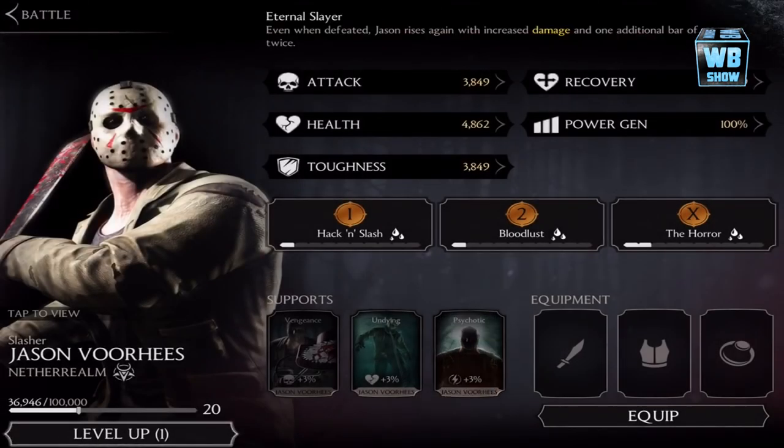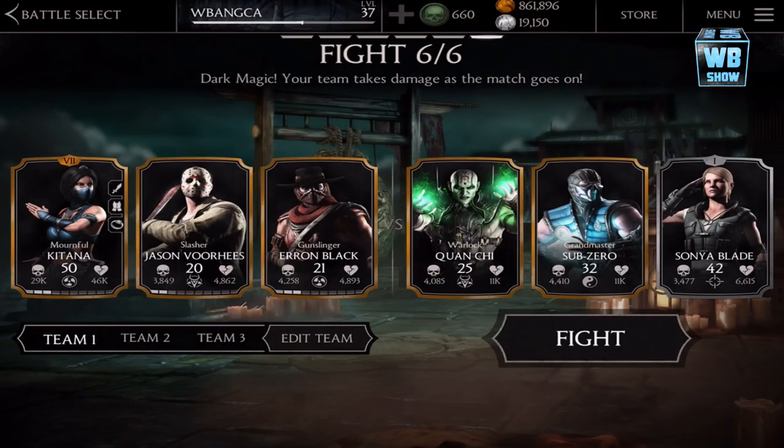Support enhancements: Vengeance, Undying. Eternal Slayer means that even when defeated, Jason rises again with increased damage and one additional bar of power — twice. So basically he comes back to life, which is pretty nice.